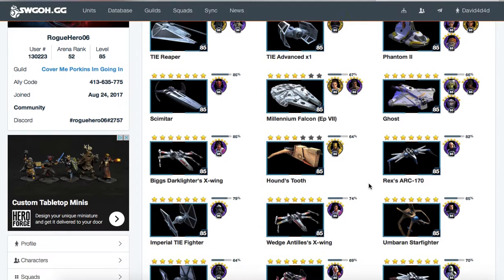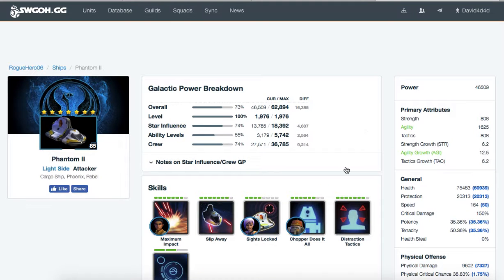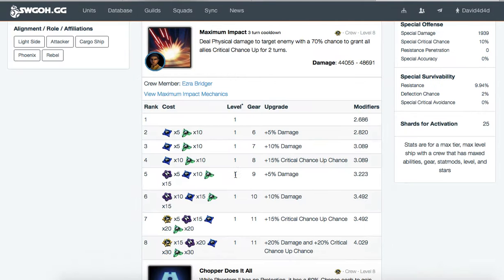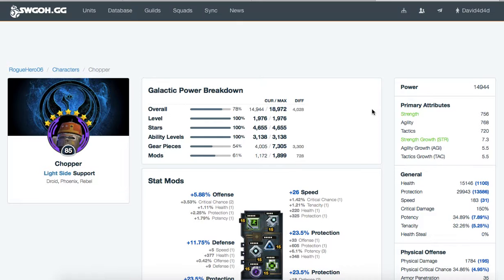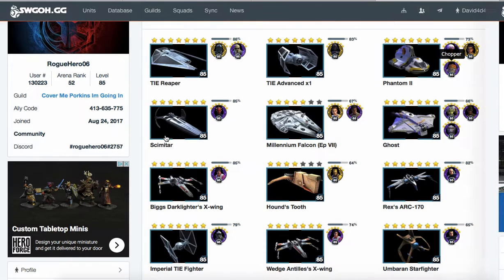One thing I will say is I think he's missing out on a crucial ship in his reinforcements — Phantom 2. He needs to level it to max first, but what's important with the Phantom 2 is its Maximum Impact ability, which can basically bring in and almost completely kill a ship if it's near max health. Rogue, you need to gear up Sabine and Chopper more and make sure you have 5-dot level 15 mods on them. This 4-dot mod right here could be leveled up to a 5-dot, which would help a bit.